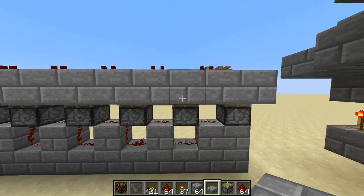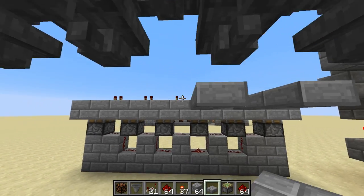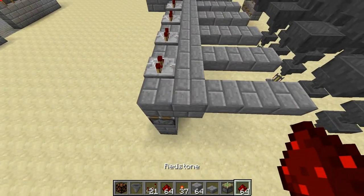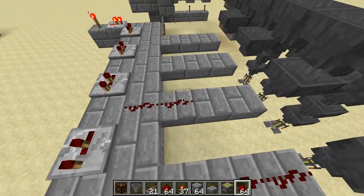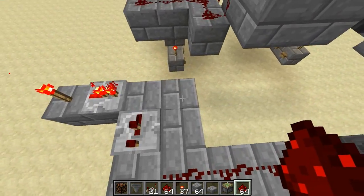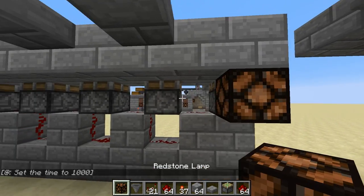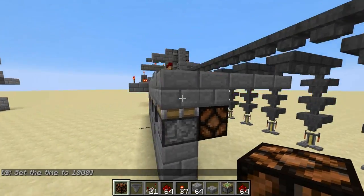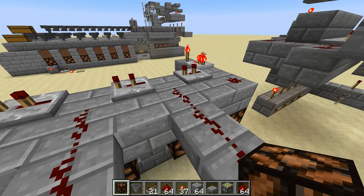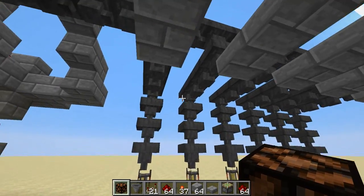We need to get some half slabs out to get the signal out to the hoppers — just put three half slabs everywhere you see a piston. Then put redstone all over here, and also put a dotted redstone dust right here. Then put lamps in front of each piston. So when the piston is raised, it's going to power this dust over here, which is going to go and power this hopper and also turn the light on to let you know that it's powering that hopper.